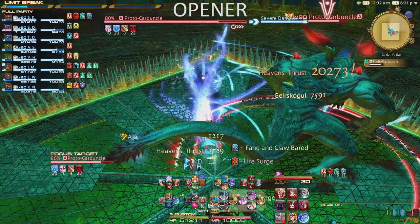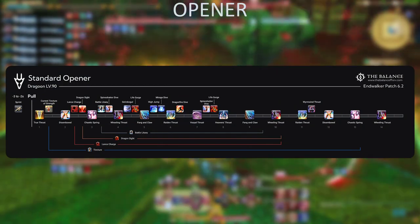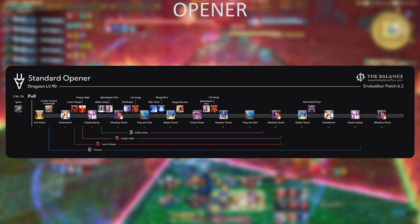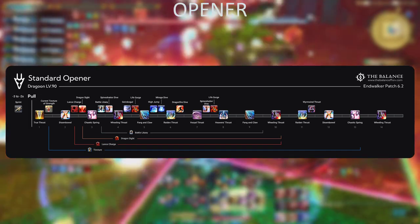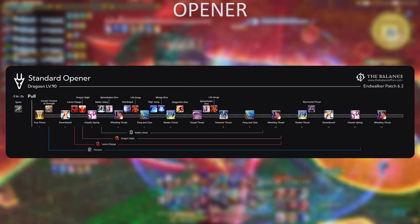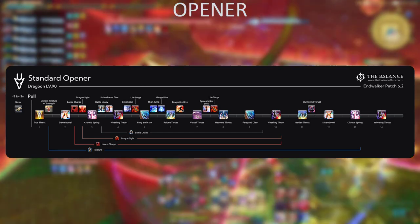The opener is fairly strict, but with some practice you can master it relatively quickly. Start the pull by using Sprint about 3 seconds prior to pulling. This can be left out if the physical ranged in the party uses their movement speed buff. An alternative is using Elusive Jump a second before the pull starts. Only use Sprint or Elusive Jump if you are certain you don't need them within the next 30 seconds.